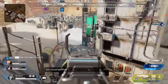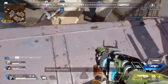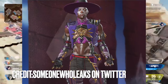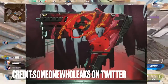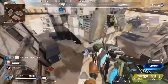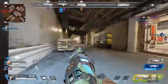Here's what we got confirmed for the battle pass so far: we got a magic goth Seer battle pass skin for level one, and of course we got the R301 epic carbine skin as well as an Alternator epic skin for another tier.